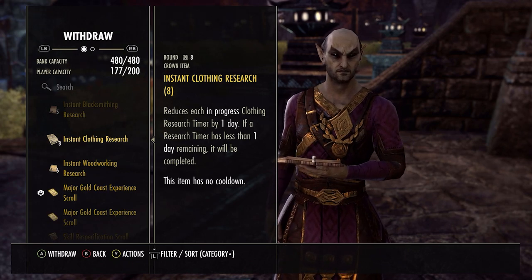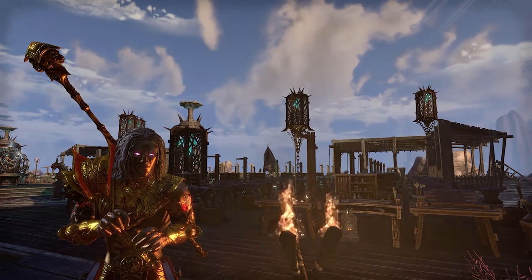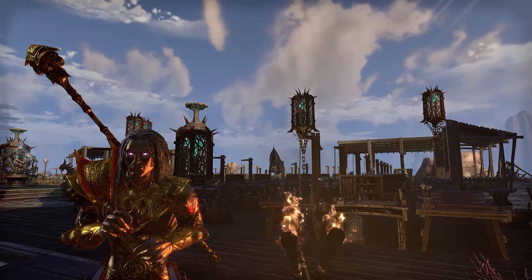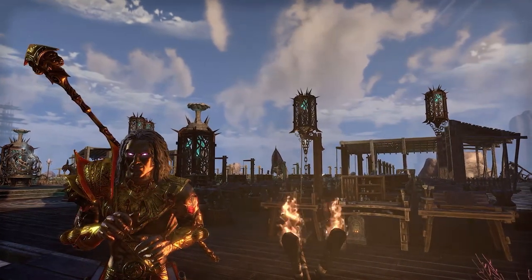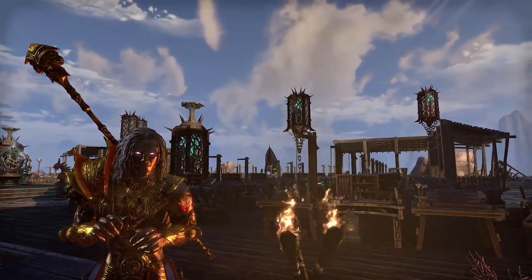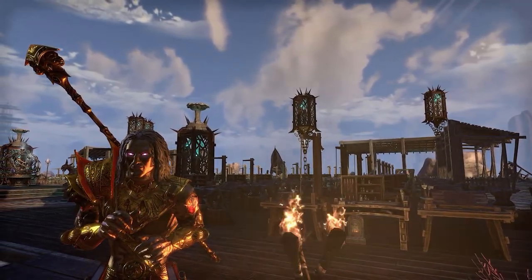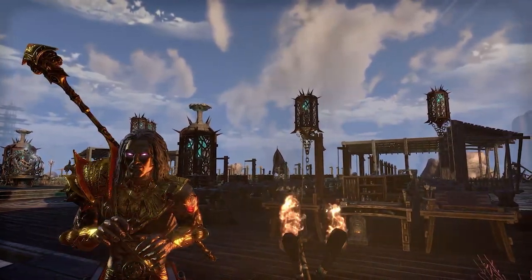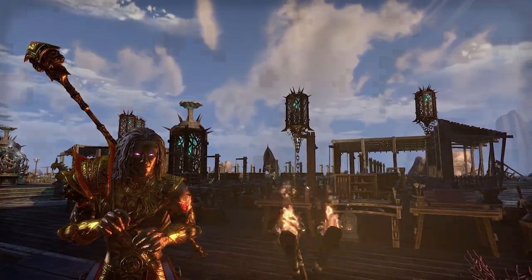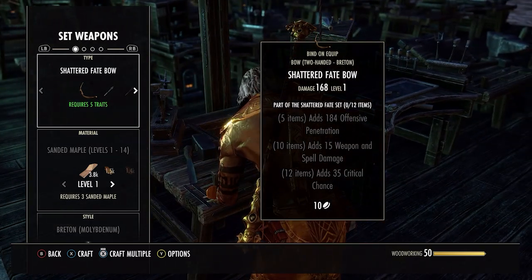Once your crafter is set up to level 50 with all the necessary passives and some research completed, all you want to do is go find a guild hall which has the new sets in it. I'm using a friend's house for simplicity, but alternatively if you don't know anyone with a guild hall, you can go to the overland set locations yourself and craft them there - there's no problem with that.